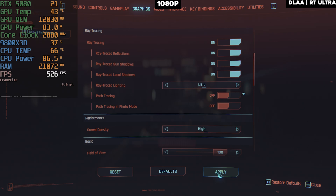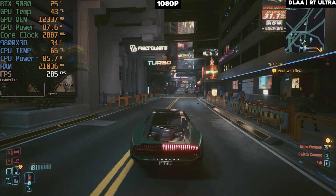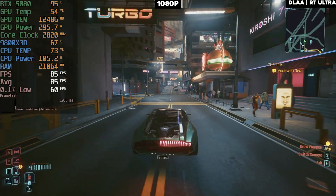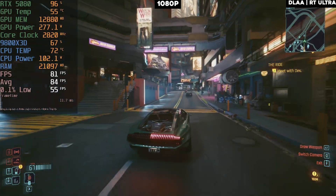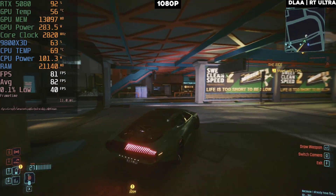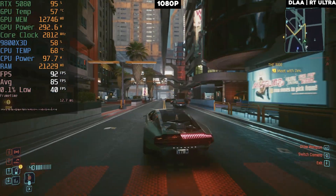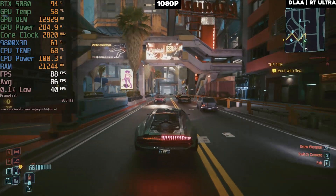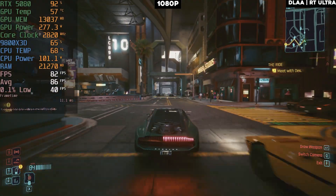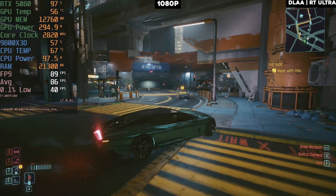Turning off path tracing and keeping ray tracing on 1080p goes from barely 60 FPS to 85 FPS. Still using more than 12 GB of VRAM, so no difference there. Getting 20 additional FPS is a good sign — with just ray tracing and no path tracing it's a consistent 60 FPS experience on the 5080.